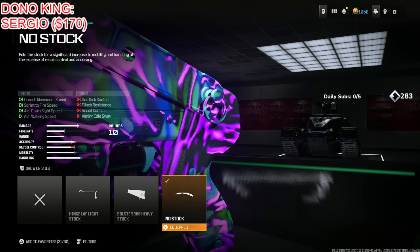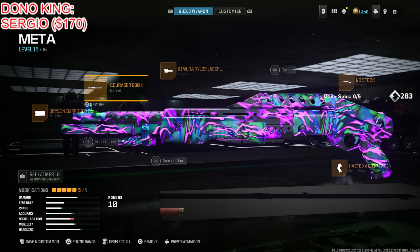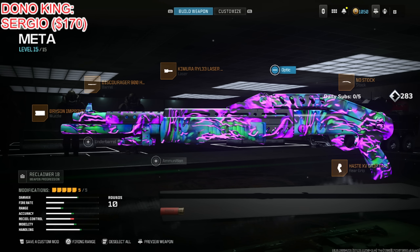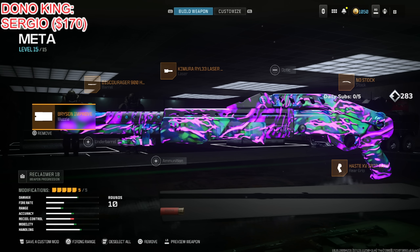Finally put on the No Stock for crash movement speed, sprint to fire speed, aim down sight speed, and aim walking speed. Don't pay attention to the cons — the accuracy improvements are the big thing: hip fire spread minimum down 16%, spread max down 6%, tac stand spread down 8%. The movement and handling increase is just amazing. Once you try this out, you're going to be shocked you haven't used it before.